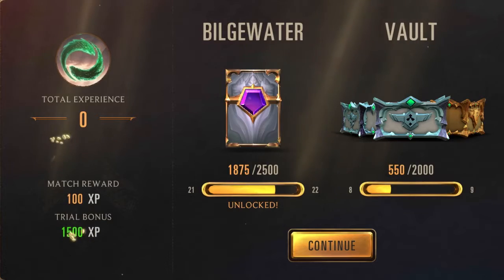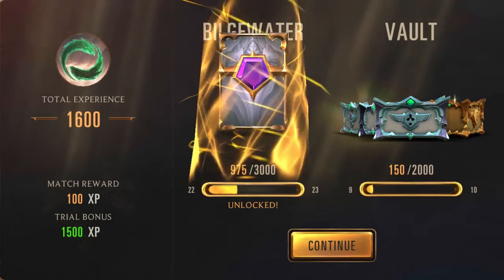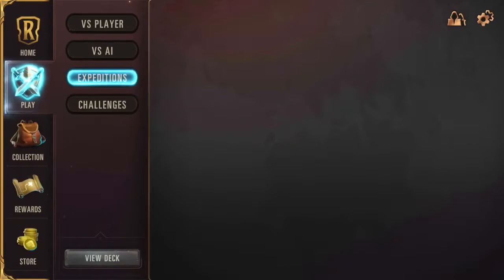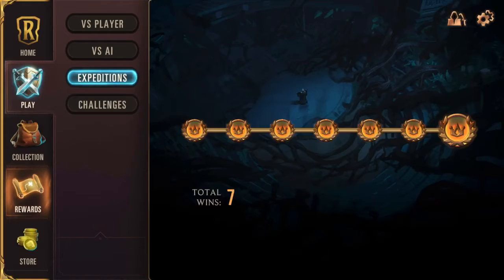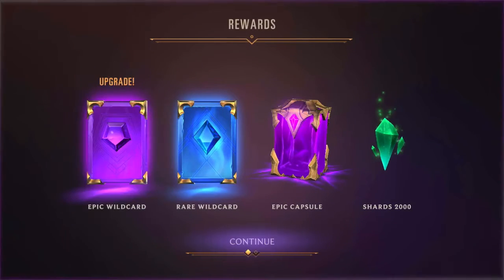There are a lot of great cards in Demacia and Bilgewater for the early game. You even have Black Market Merchant, which I think is a powerhouse — I really think that card's way too good.